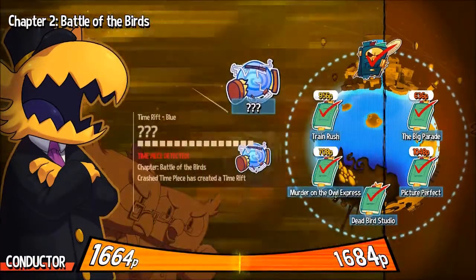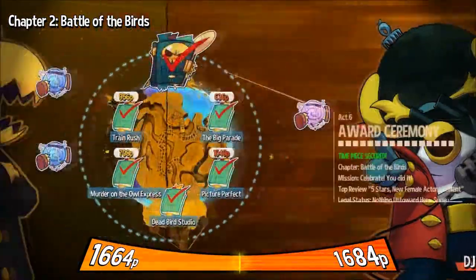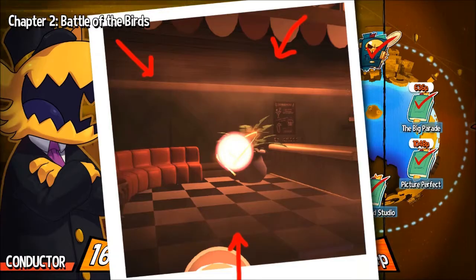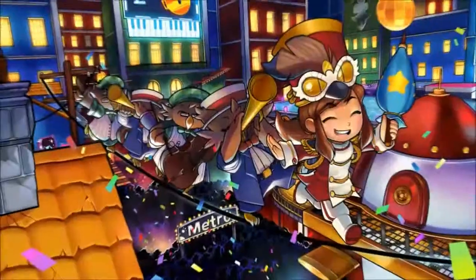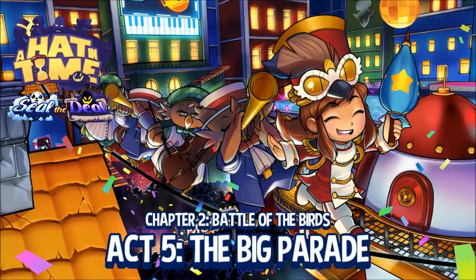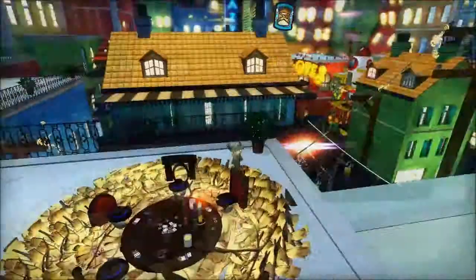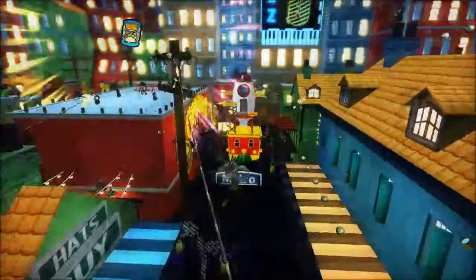We've got two Time Rifts right here and one over here at the start. So we got two — this is clearly the train one, and this is the big parade. Let's start with the big parade one. For these you actually have to recognize where they are; you can't just select a chapter and have it there — you have to figure out what act it's on and then find it.